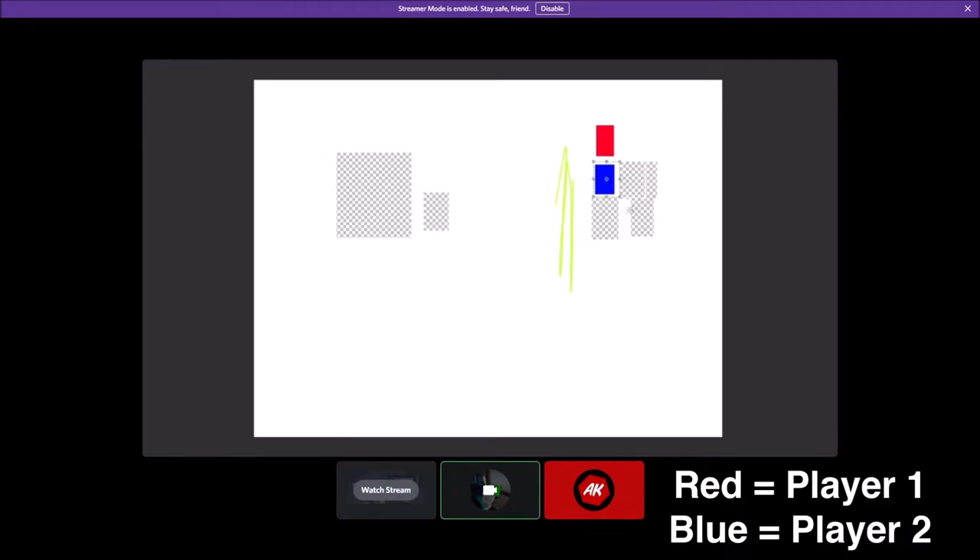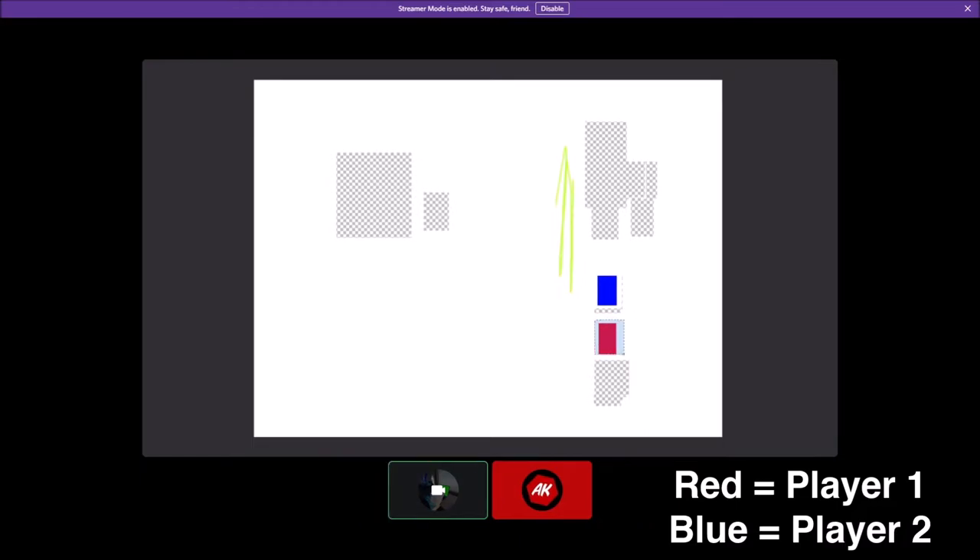When player 2 finally registers player 1's jump, player 1 will be pushed up because player 1 jumped. Then because on player 1's screen he's on top of player 2, he will be pushed up and vice versa.